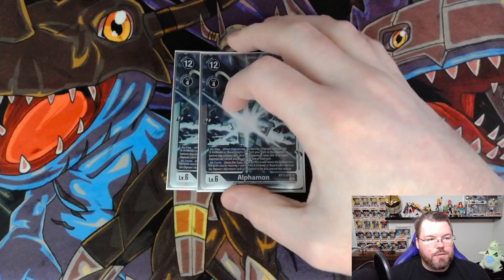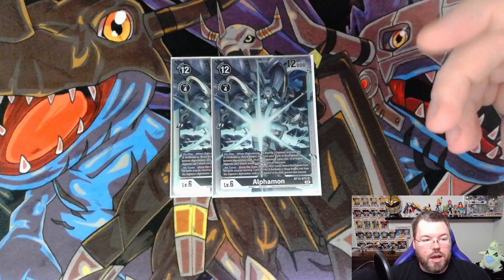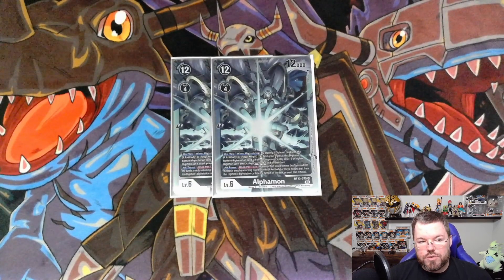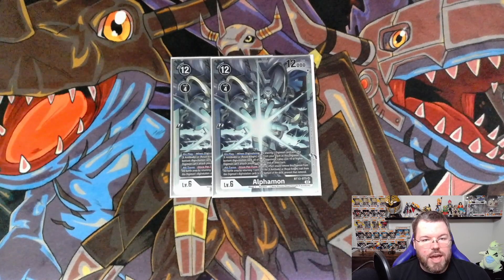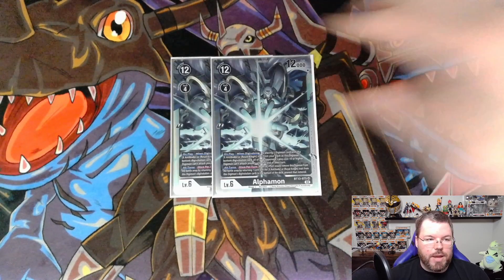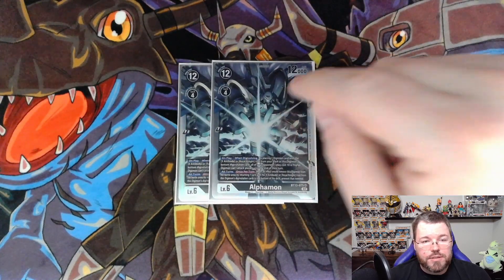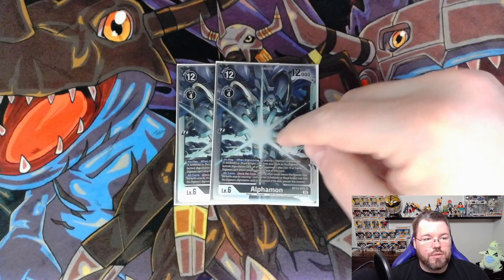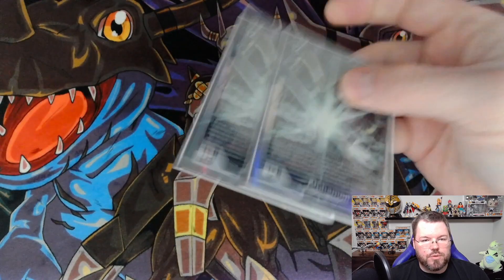On to Alphamon. His effect is on play: by placing 1 Digimon card with X Antibody or the World of Night trait from your trash in this Digimon's Digivolution cards, all of your opponents' Digimon with play cost 10 or higher cannot attack until the end of their turn. His all-turns effect is once per turn: when an effect would remove this Digimon from the battle area, you can return 1 card with X Antibody or World of Night traits from his Digivolution cards to the bottom of your deck to prevent that. This includes King Drezel's effect, so if you wanted him to stick on the field for another turn, you could use his own effect to keep from being absorbed.